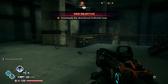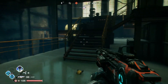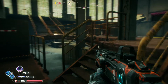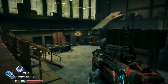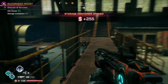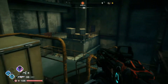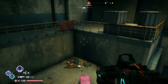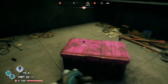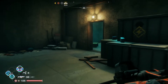Then head back down the elevator into this section. If you head up the stairs onto the platform in the centre of the room, you'll find one right in front of you. Turn around and come back in the opposite direction on that same platform, back down the stairs and over the little railing, and you'll find another storage container — that takes you up to 4 of the 7.